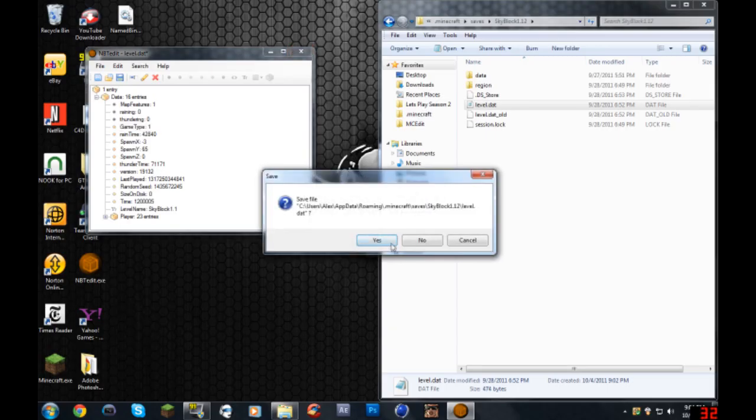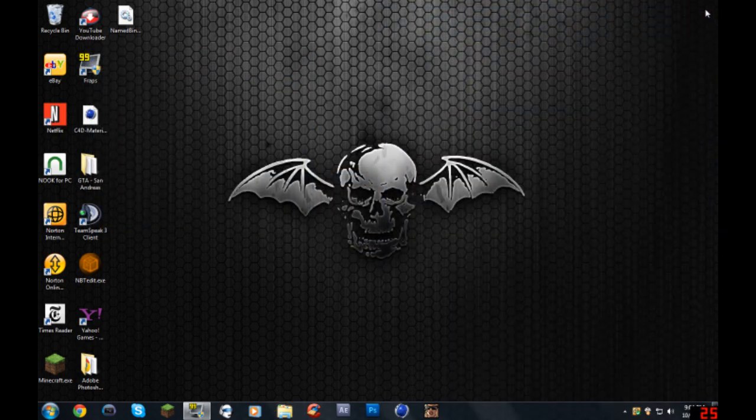There are 16 entries. Open it up and find the GameType entry. You want to edit it - instead of zero, put one and press Enter. And that's pretty much all you have to do. Make sure you save it.